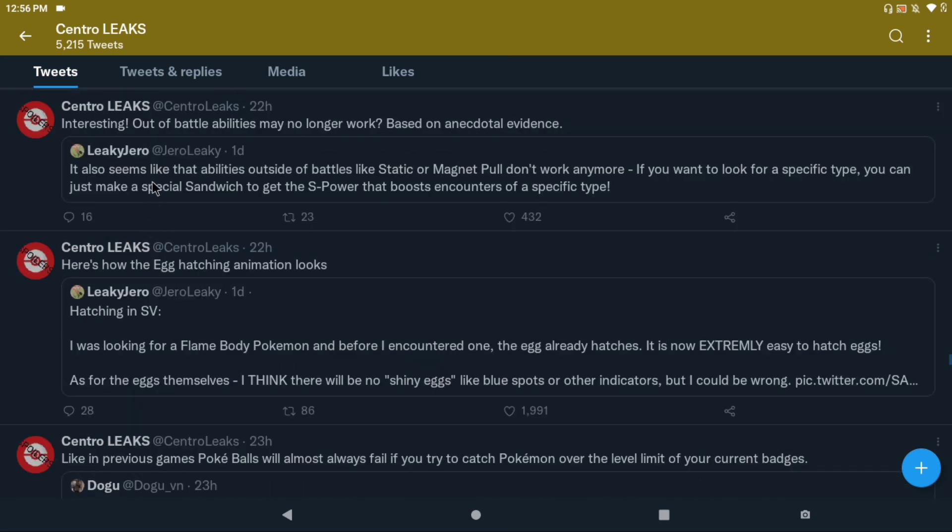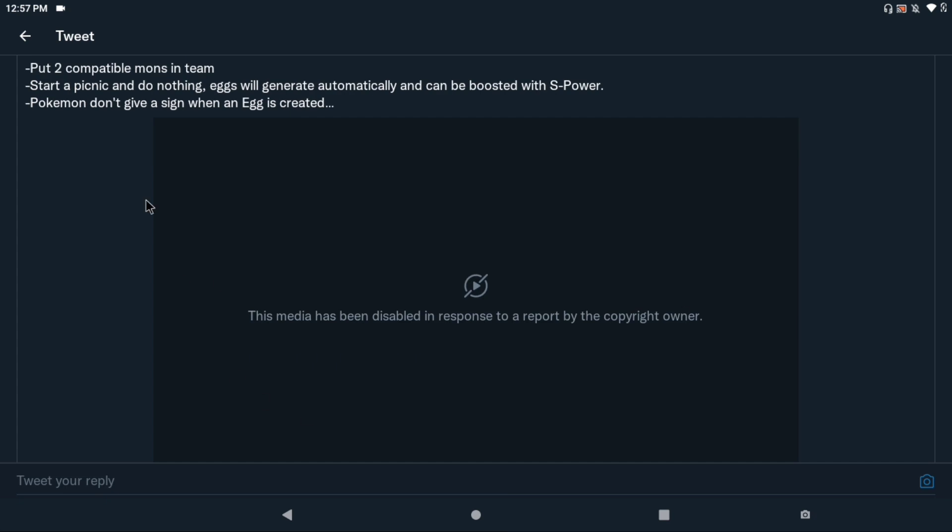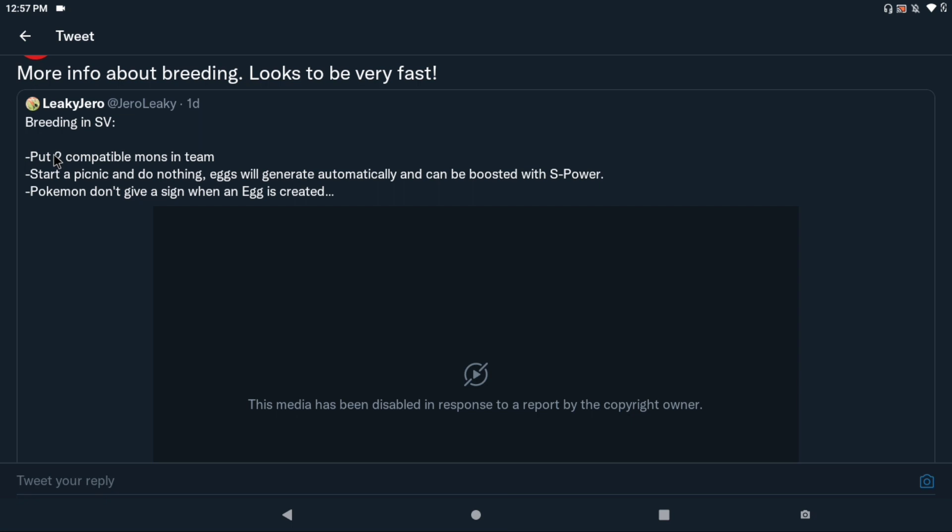So let's talk about just the mechanic. Breeding is no longer done with a daycare — the daycare is gone. For those who don't know, we talked about the Pokemon Picnic, which was an officially announced feature where you put your Pokemon in a picnic, a little group gathering. Breeding is now going to be done through the picnic and no longer a daycare. This is a big change because we have not had something like this ever happen — it's always been in a daycare. So now you put two compatible Pokemon in a team, start a picnic, and do nothing — eggs will generate automatically.